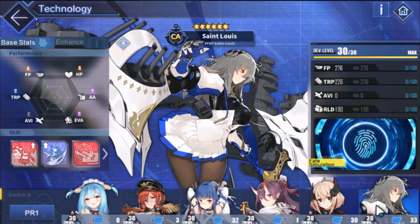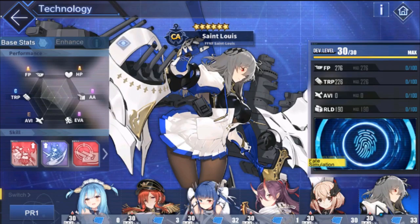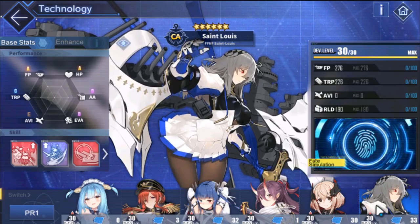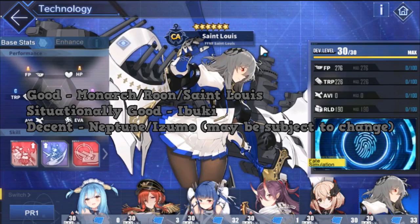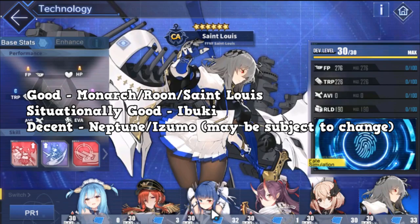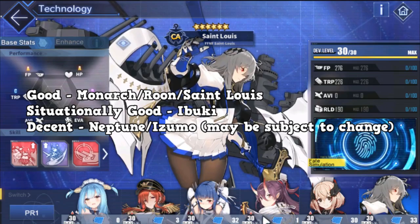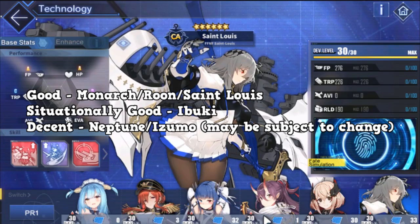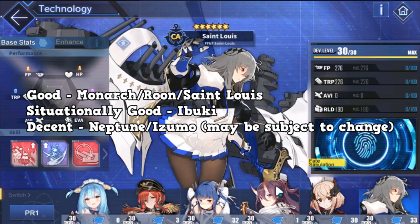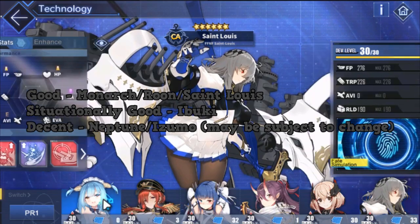To summarize: it doesn't matter much, just pick the ships you want to level up since you'll probably get all of them done by the time any ship reaches developer 30. My recommendations for PR1 are Monarch, Roon, and St. Louis as top priorities. Ibuki if you want PvP or burst damage. Neptune and Izumo as second priorities — Neptune is still solid for zombie farming in events, and Izumo is likely to get a buff in the future.